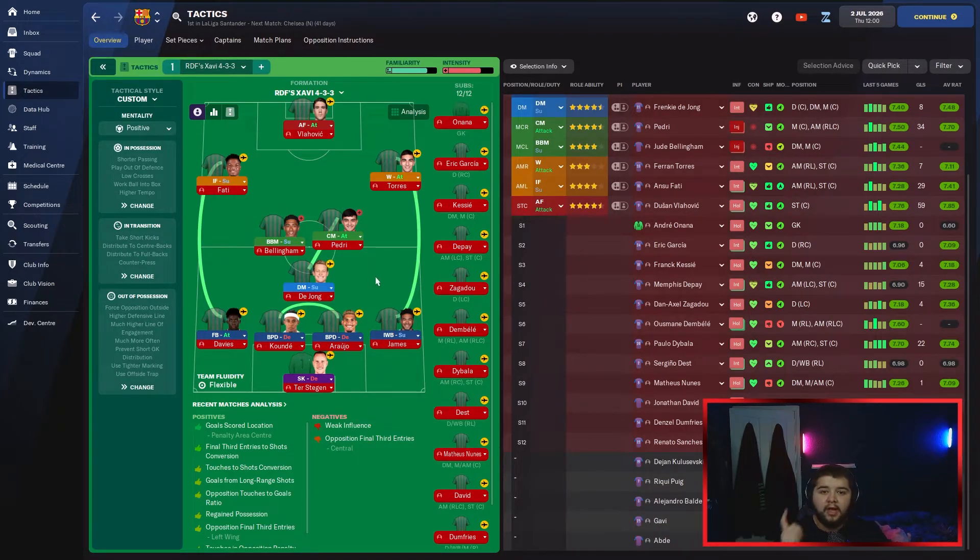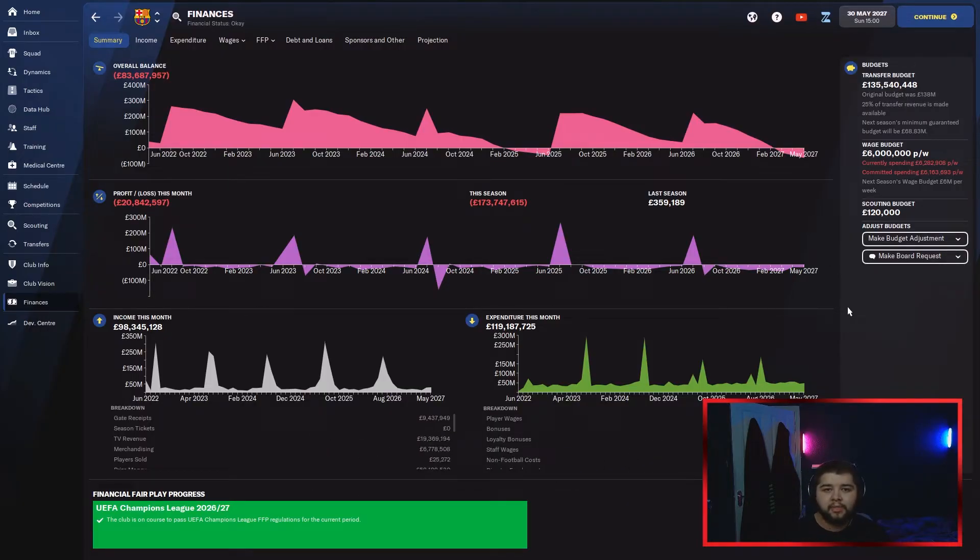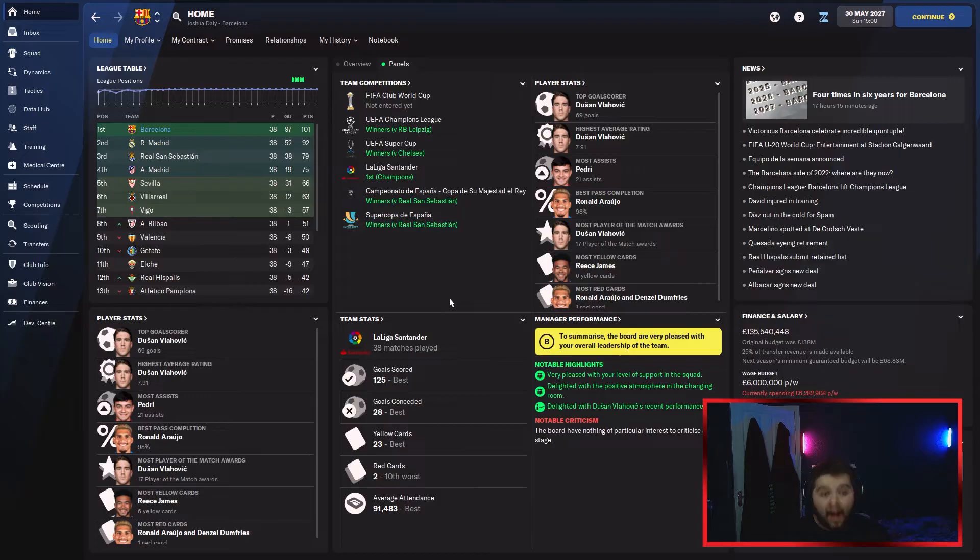Let's get into the last season and see how we do. We are done with Season 5 — this has been one of my most favourite rebuilds I've ever done, going even better than the Tottenham one. We have managed to win everything: the league, Champions League, Super Cup, Copa del Rey, and the Supercopa. Vlahovic 69 goals, Pedri 21 assists, Raul with 98% pass completion. What a fantastic season. Shout out to Leipzig for getting to the Champions League final.